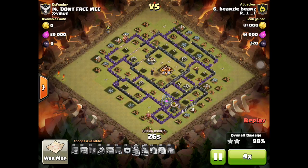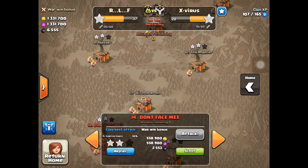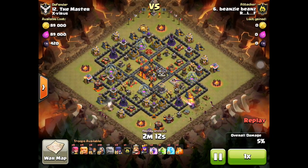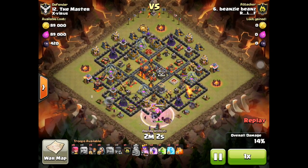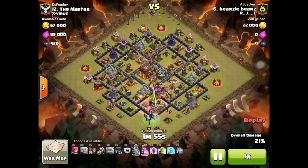Beans almost does get this three-star but just runs out of time because the Golem is hitting his head against the wall. When you look at Beans's second attack on a higher base, he's actually not going to use the same technique — he's going to go from three fronts, trying to funnel his troops to the center. He goes from two fronts and then goes in the middle corner at six o'clock to funnel his troops to the center. This time he does bring a Jump Spell, and wall breakers for me are so plus-minus.